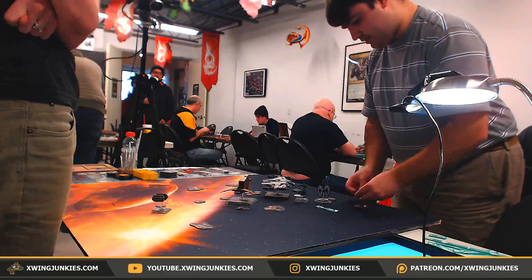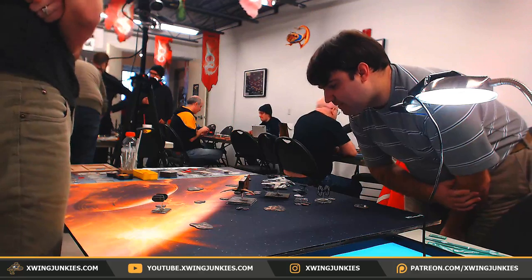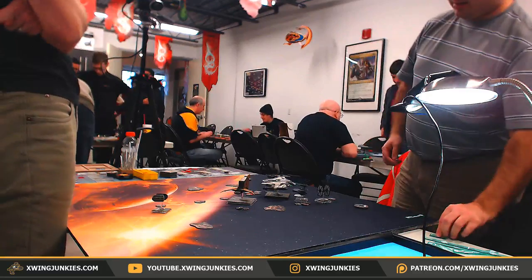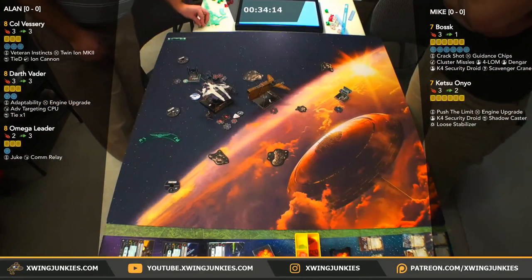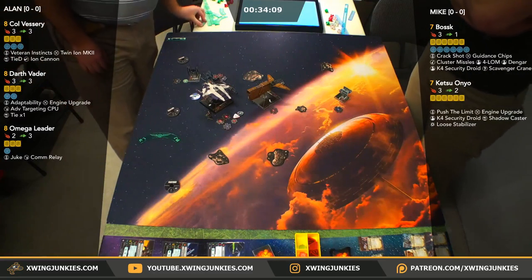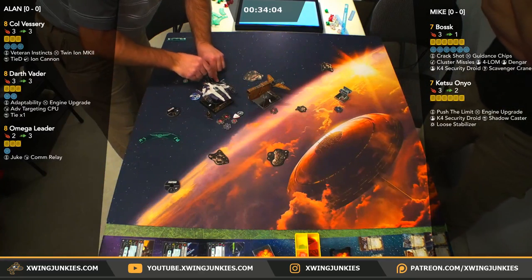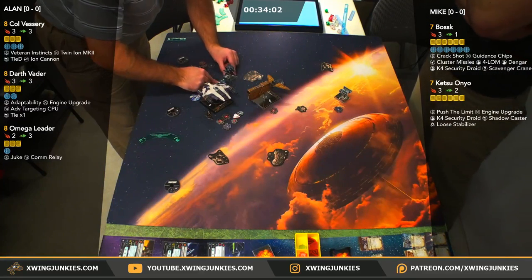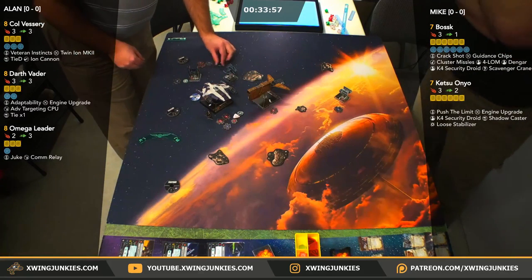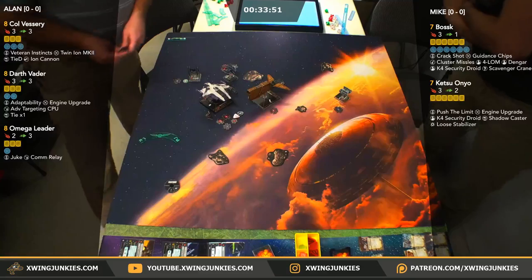He's got some actions. Vessery does get that free target lock, so we won't see a target lock here. He's got a barrel roll, he's got a focus. He's going to do the barrel roll to hop out of that arc. He's going to push it right up ahead there. And we are going to combat.